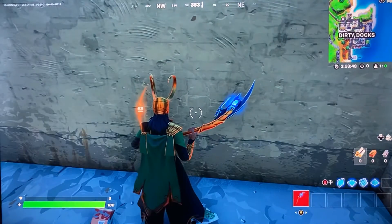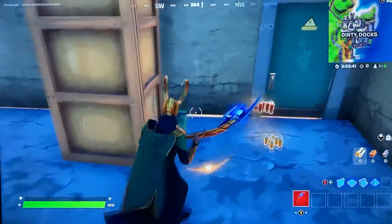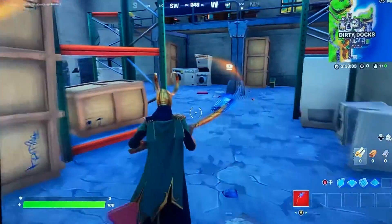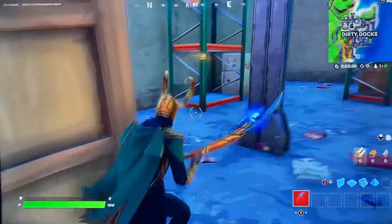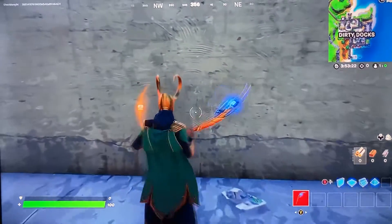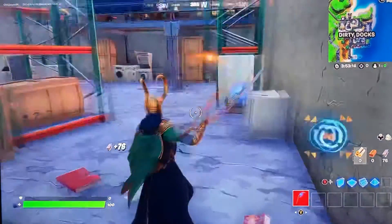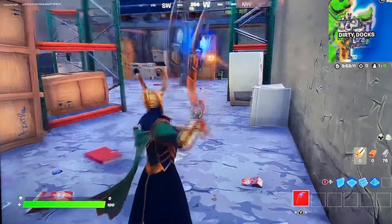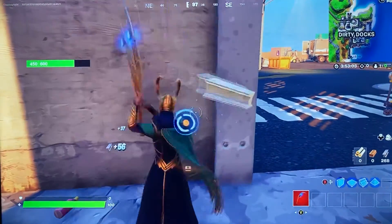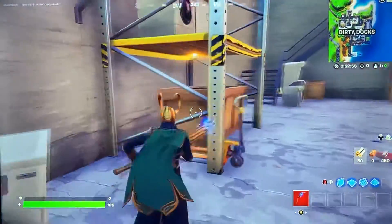This is what the pickaxe looks like. It has like a little crystal in it — this is called the Tesseract, and it's one of the Infinity Stones. If you don't know what the Infinity Stones are, they're important stones of the universe in Marvel. Thanos collects all those stones and tries to balance the universe but ends up destroying half of it. You can see there's like a blue glow, and when you smash things there's a blue slash and a frost splash effect — pretty cool, I like the pickaxe.